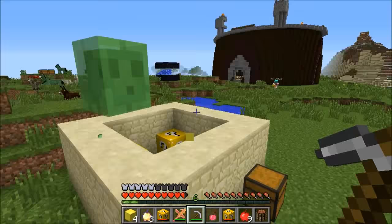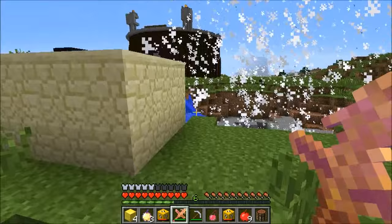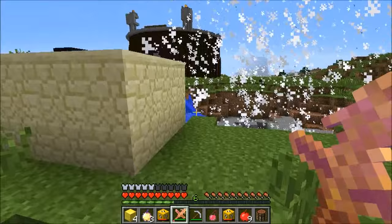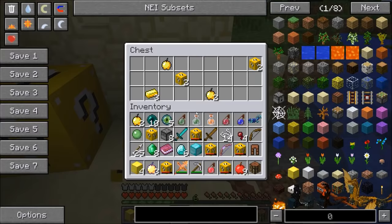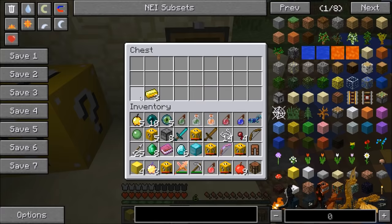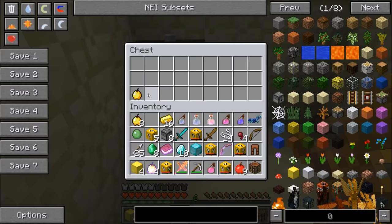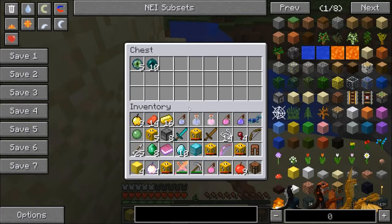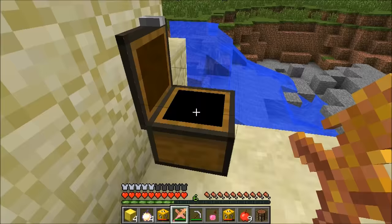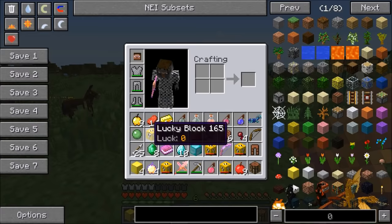A baby slime is chasing and knocks a player off the tower — embarrassing. The tower gets blown up halfway. More golden apples and gold drop. One lucky block left, then a lucky pig spawns. Killing it yields only pork chops — should've been lucky bacon.